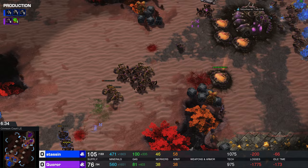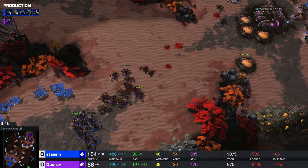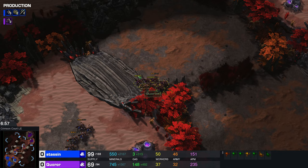Now Karor is on two bases, Stassen actually on three bases. So what turned into what I thought was going to be some sort of all-inny play is now turning into a macro play for our blue Zayad player. Both players are doing a great job though — they are so evenly matched, it's actually insane. Worker supply 50 to 37, so Stassen is in the lead where workers are concerned.